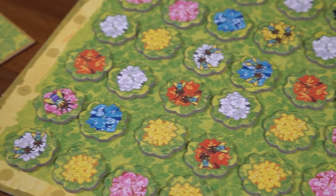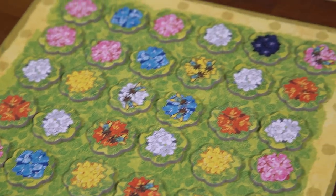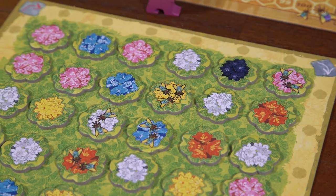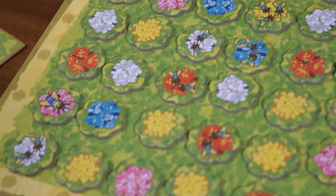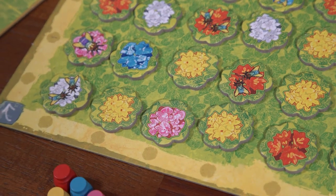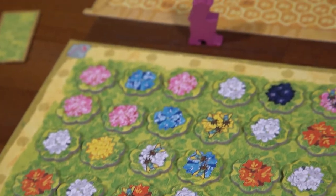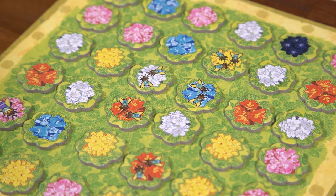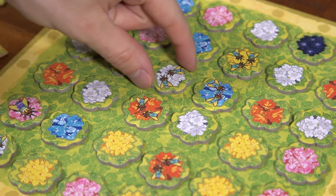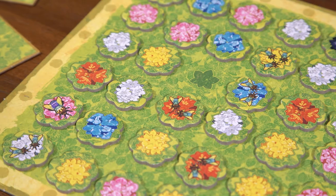First note that some orchid tokens have anywhere from one to three bees on them, but the majority have no bees — I'll explain more about the bees as we go. If you choose to take new orchid tokens, you can only take orchid tokens from the row or column of the gardener. There you may take one, two, or three orchid tokens based on these rules. If you take only one token you can choose any token with or without bees. The only way you may take a token with bees is if you only take that one token on your turn.